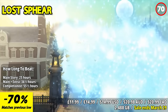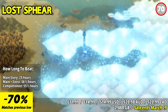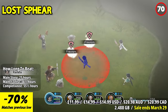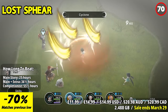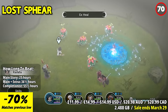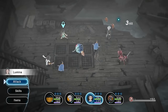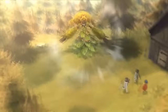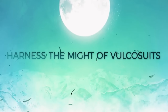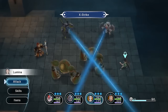Lost Sphear is an enchanting and nostalgic RPG that pays homage to classic JRPGs while offering a modern gaming experience. The standout feature is its unique memory gameplay mechanic. Players have the ability to manifest memories into reality, allowing them to rebuild the world by restoring lost memories. This mechanic adds depth to the game's exploration and puzzle solving, as well as strategic elements to battles. Gameplay combines turn-based combat, character customization, and exploration. The combat system is engaging and allows for strategic positioning and ability management.